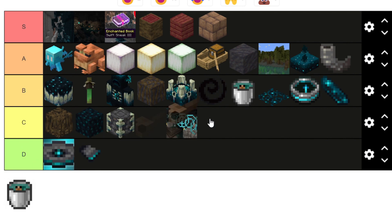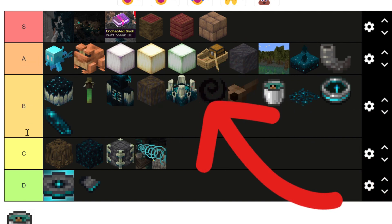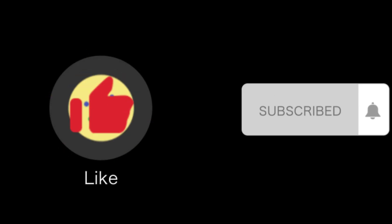The Frog is cool so I put it in A tier — it can produce Froglights so it had to go pretty high up. The Tadpole mob itself isn't very interesting, but you need it to get the frog, so B tier for the tadpole. And that wraps up the tier list — thanks for watching, and don't forget the Discord link in the description.